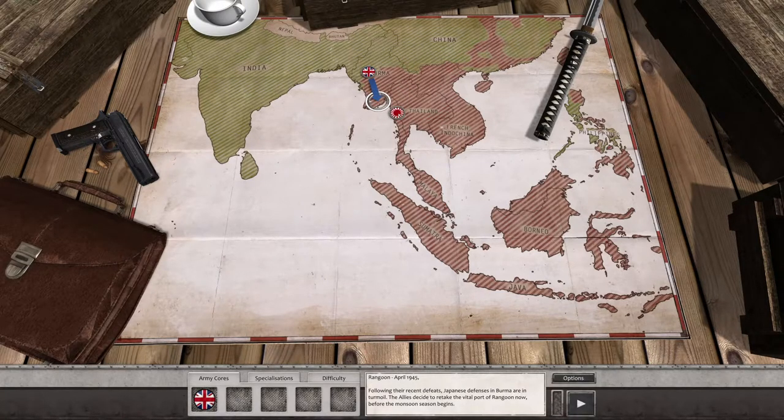The next scenario is called Race to Rangoon. This campaign is going on — we are at Rangoon, April 1945. Following their recent defeats, Japanese defenses in Burma are in turmoil. They've decided to retake the port of Rangoon before the monsoon season begins. The question is should we deploy forces this time, or keep it a short episode so the episodes are named correctly?